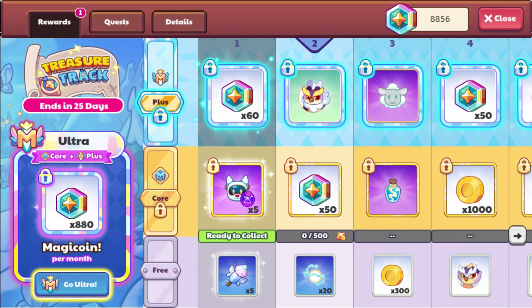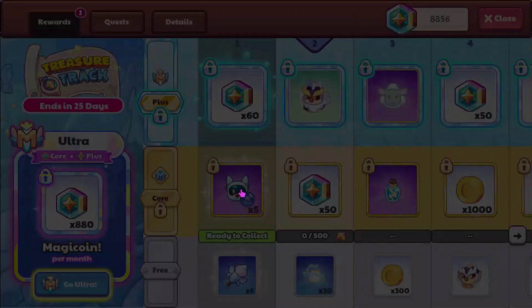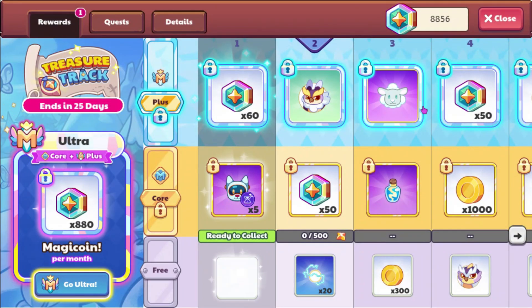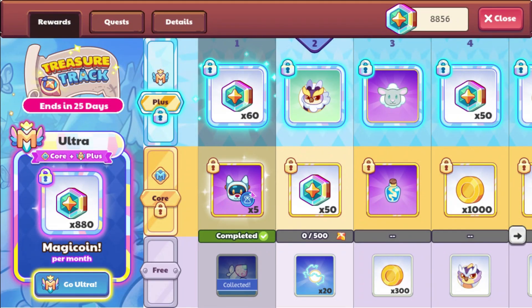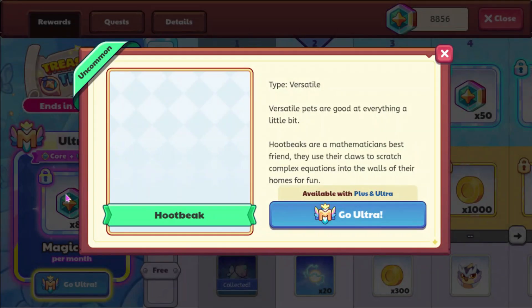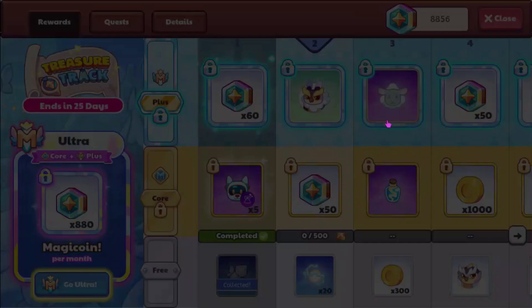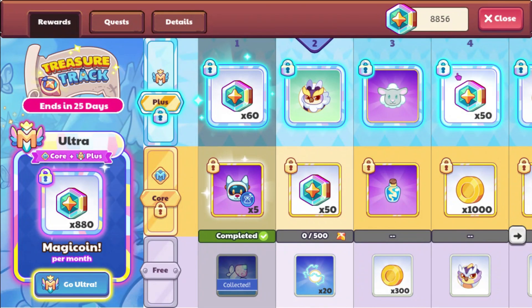So here are rewards. For just completing the default, you get 60 Magicoin, the Morph Marble Robopup, and some Fireworks — I'll collect those. We got some more Magicoin and a new pet called Hootbeak for members at level 2. And then at level 3 you get the Cloud Sheep if you are a plus member.